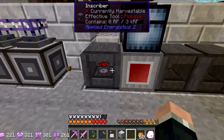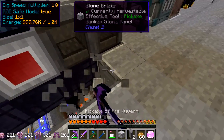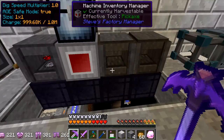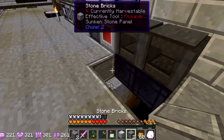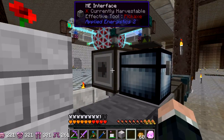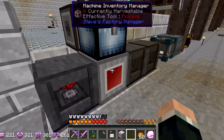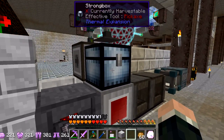My system right here has three inscribers. I have some inventory cable running along underneath all the inscribers, and then the factory manager has the brains of the system. I also have a strong box that acts as my buffer chest, and then I have my interface. The interface exports into the strong box, and Steve's Factory Manager accesses the strong box as the buffer chest.